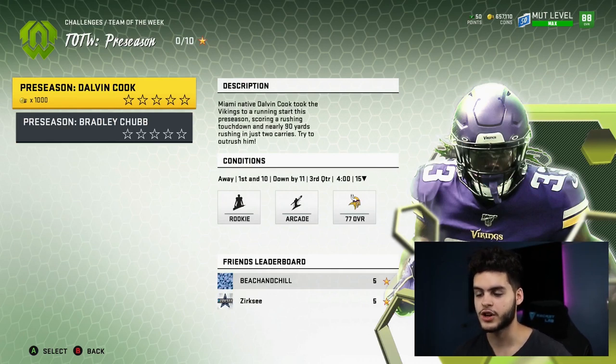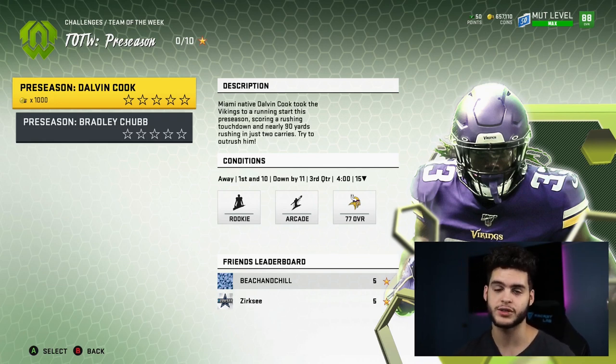These Team of the Year cards are some of the best cards every year, making this one of the most fun promos. You have to play these solos every single week — typically there's one per week from the end of preseason all the way through week 17. You need all 18 preseason and all 17 regular-season tokens — 18 total. If you miss one week it's not the end of the world, because they typically drop three to four extra makeup solo challenges after Team of the Week ends, but I can't promise they'll do that this year.